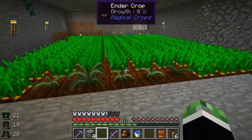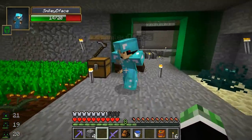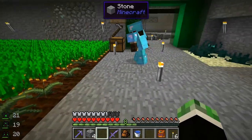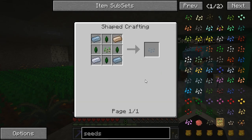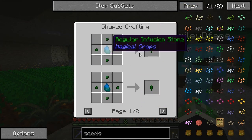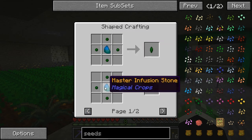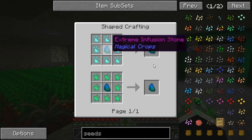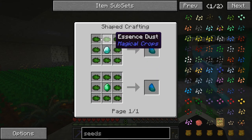The ender essences can be used to make ender pearls, and the nature essences can be used to make other forms of seeds like glowstone seeds - which might be something to get into as well. As of the 1.1.0 update, essences changed. To make regular and advanced essences you now need an infusion stone of some sort - either a regular one, a master one, or an expert one. They require diamonds eventually.